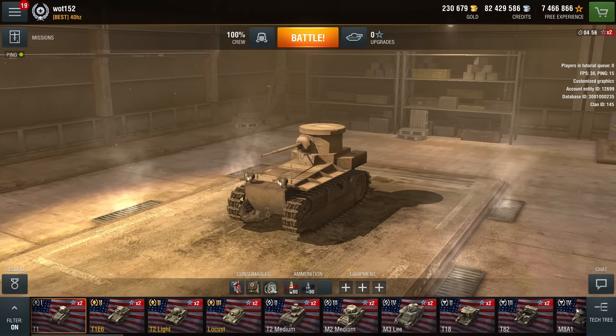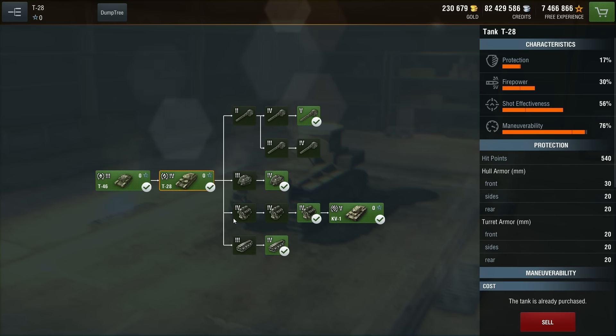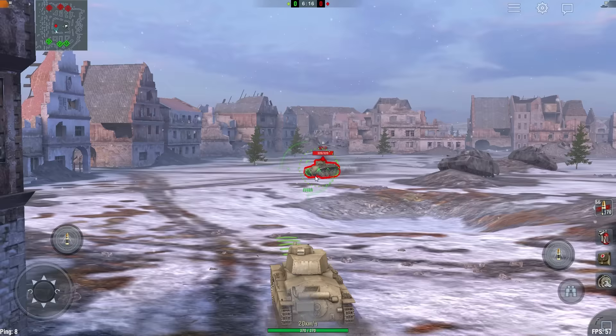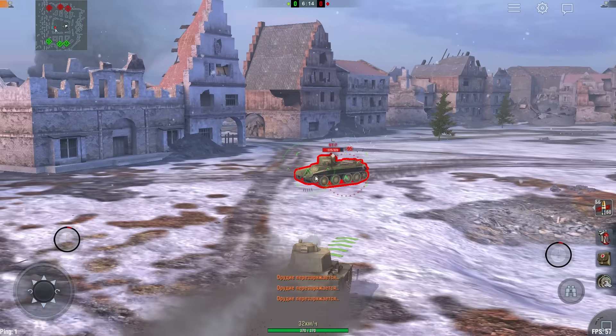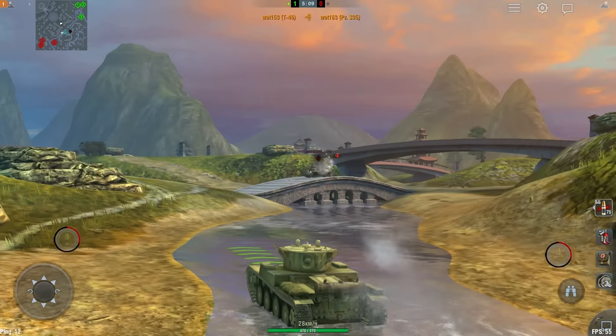Many low-tier vehicles have been rebalanced in Update 2.4. The number of researchable vehicle modules has changed, and the characteristics for terrain crossing capacity and other important parameters have been revised. These changes will allow for faster vehicle research and make the game more accessible.